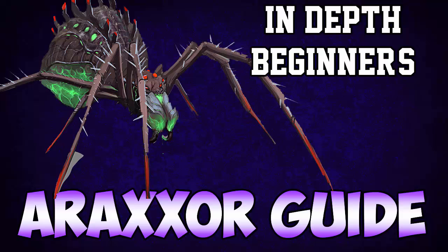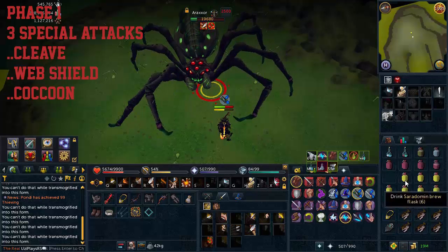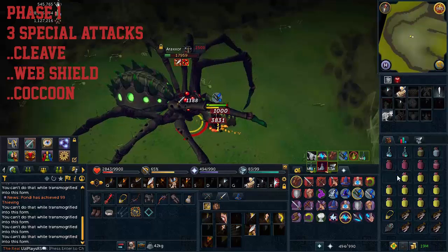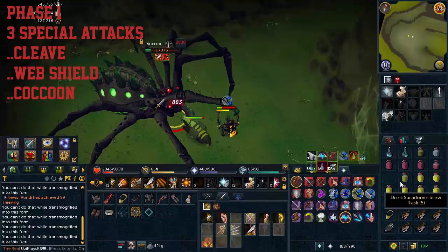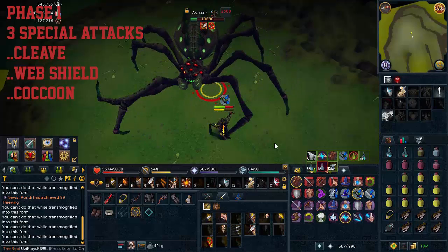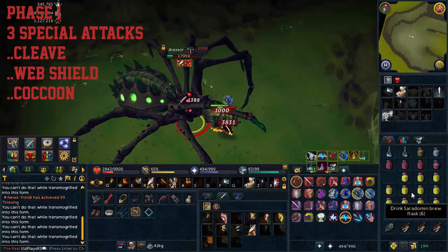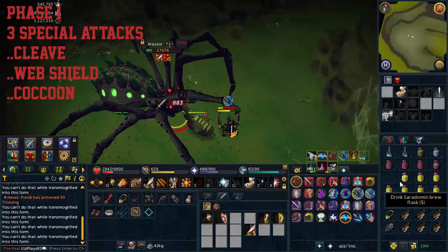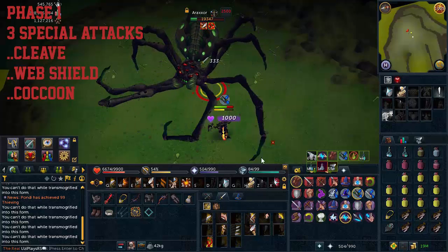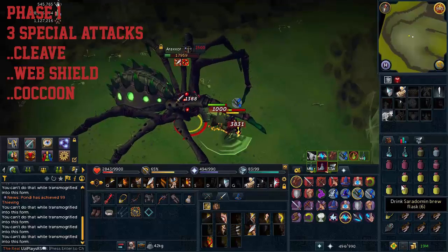The first special attack is the Cleave. If you're standing far away, Araxxi will drag you in — which is why using Freedom or Anticipate on every fifth auto attack is really useful. If you don't move out of the way it will deal up to 5,000 damage to you and 1,000 damage to your familiar. As soon as Araxxi starts that motion you know it's a Cleave, and you have to click away. When Araxxi does this special attack its clickable radius increases massively, so the best thing is to use the minimap to run away. For rangers standing far away, using Freedom and Anticipate is very useful so Araxxi won't drag you in.